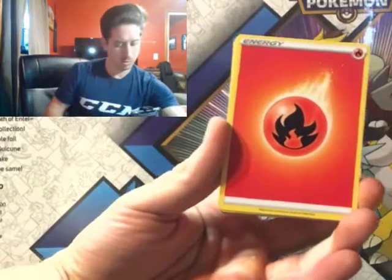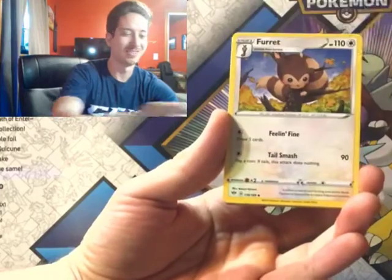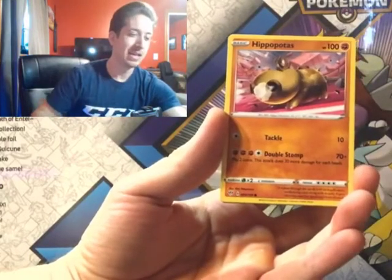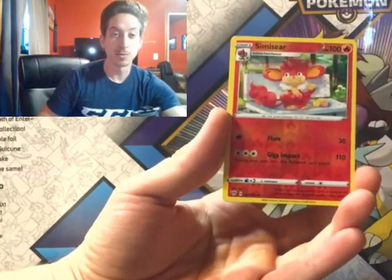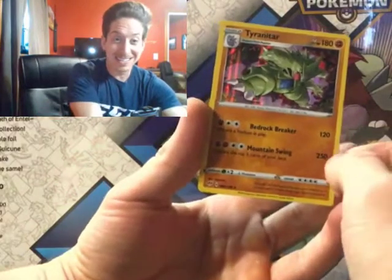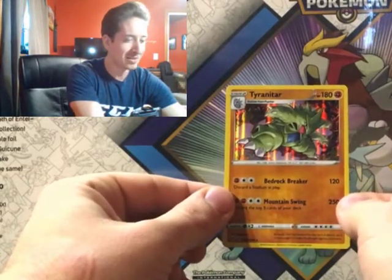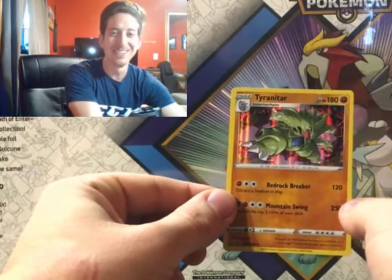Fire Energy, guys! Let's go! Flaffy, Yellhorn, Barrette, Dino, Skiddy, Galette, Hippopotas, Larvesta. Simisear is the reverse, and... Tyranitar! Let's go, guys! We pulled a Tyranitar! Let's go! We did it, fam. Let's go.